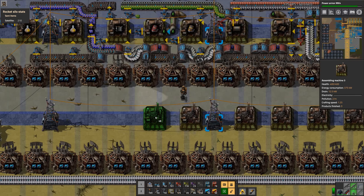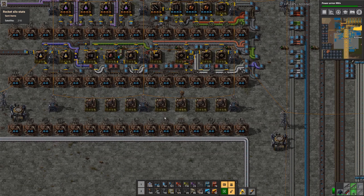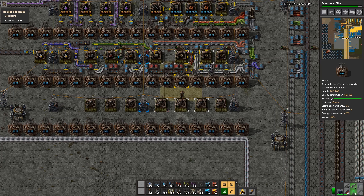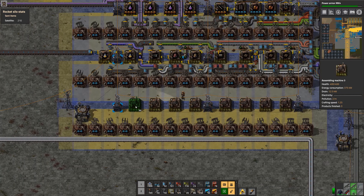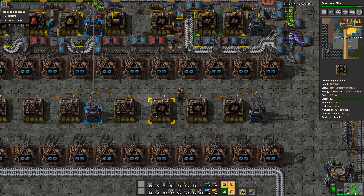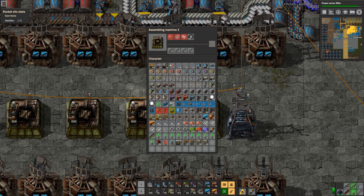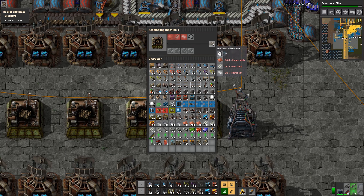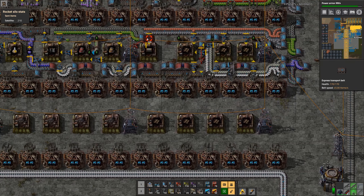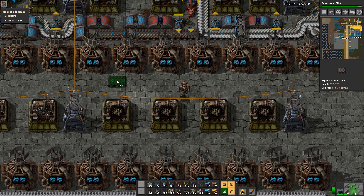We technically have the space as well, so it doesn't really matter if we're wasting some. We actually need eight. We can do one unit and copy it over. We need quite a bit of stuff — copper on its own belt so we don't have to do some weird combo like up there, which is cool.